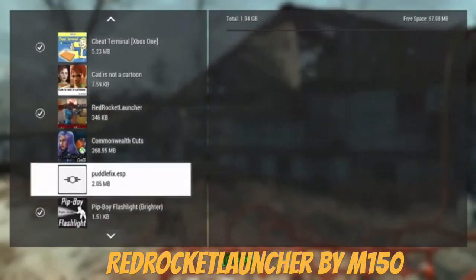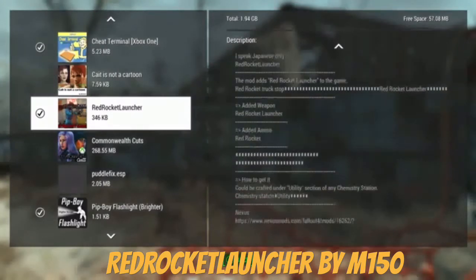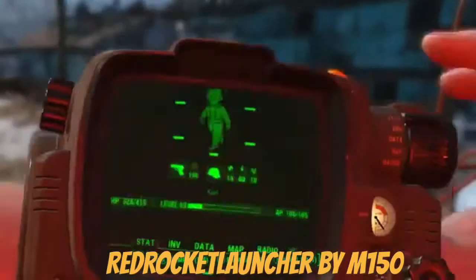Alright guys, this is the Red Rocket Launcher. I haven't really reviewed this — I'm surprised it came out a while back and I just haven't had a chance to review it. So it's the Red Rocket Launcher. You get this under Utility, along with the ammo.